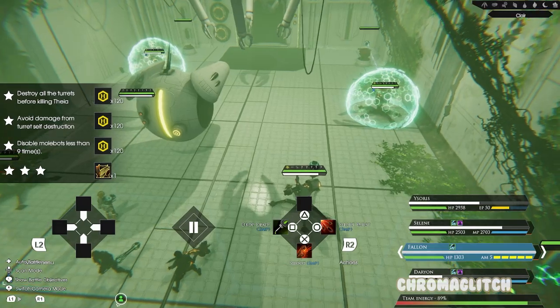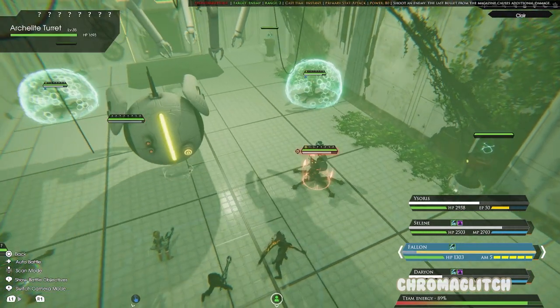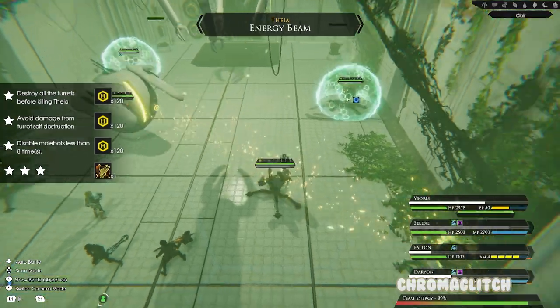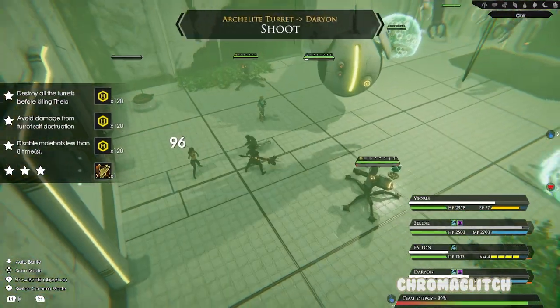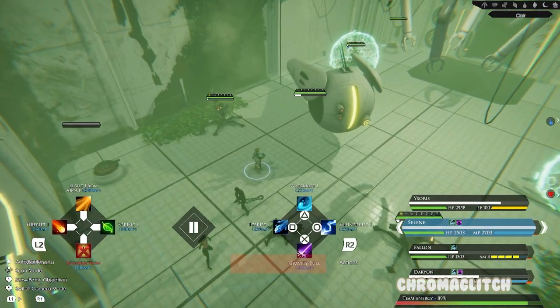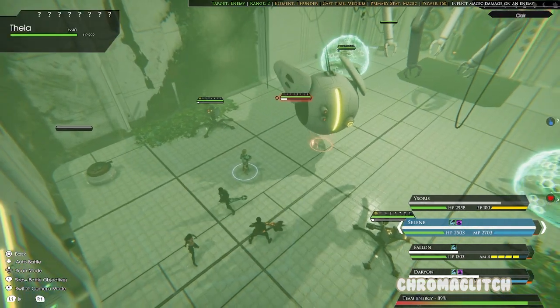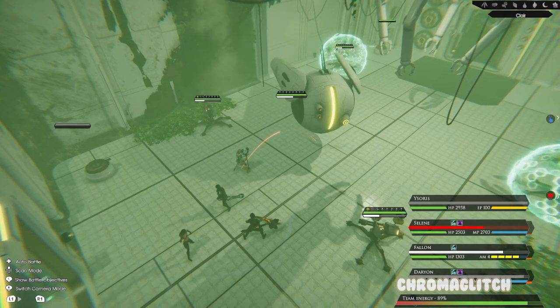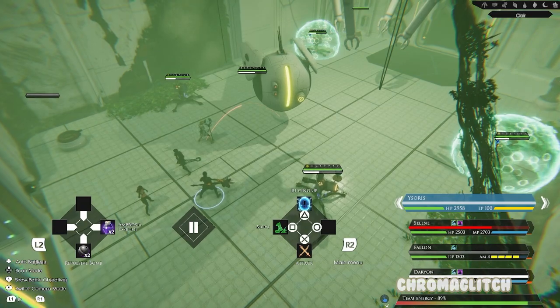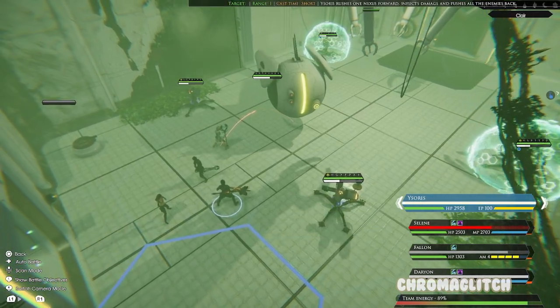Starting with the last objective, because it's very easy to mess this part up accidentally, make sure you don't attack the Maulbots with any attacks that count as two attacks. For example, most of Darien's elemental strikes will hit the Maulbot twice, turning it back on. If you unlocked Fallon's triple shot, this will also turn the bot off and on and off again, counting towards that 10. Only use the base attack or a single shot to hit Maulbots.